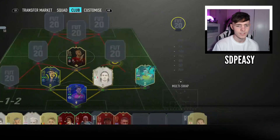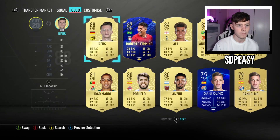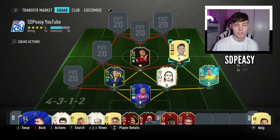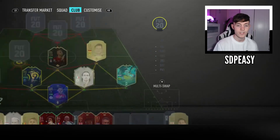Starting at the center mid spot on the right hand side, we've got a center attacking mid player by the name of Marco Reus. He does play as a center midfielder but changes in game to a CAM. We don't normally play him here but we need him here for the Piszczek link and the link to go to one of my strikers.